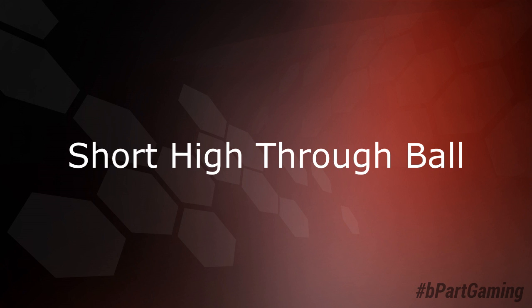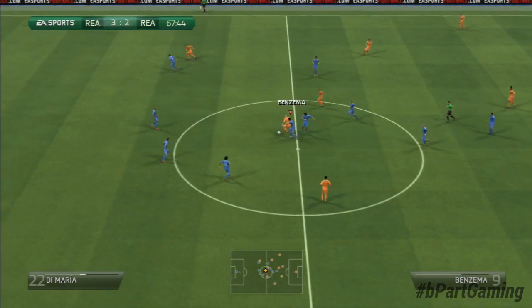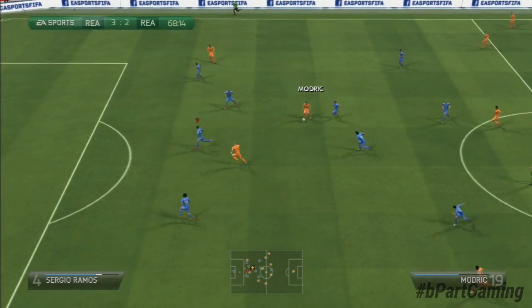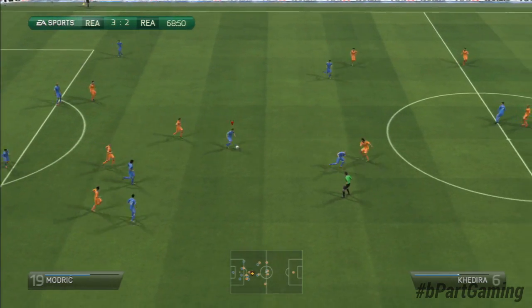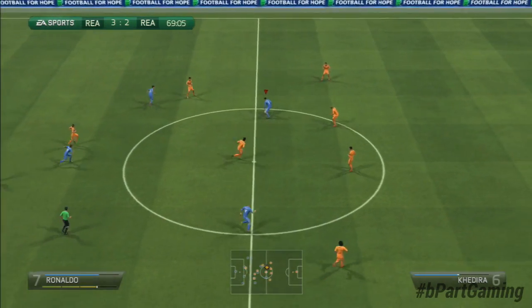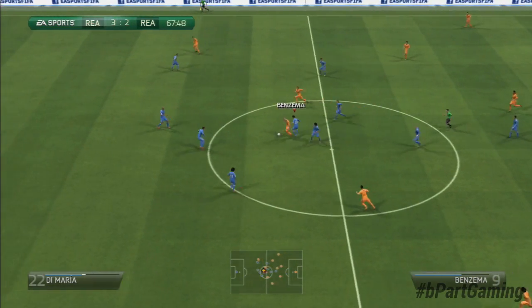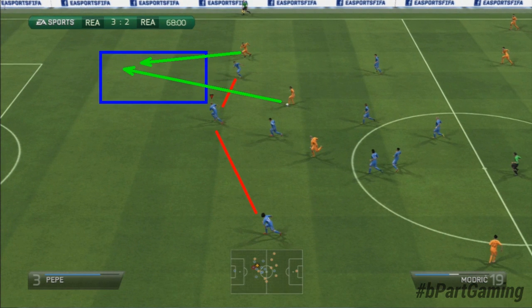Moving on to the short high through balls. Basically the four steps remain the same, but sometimes there are a bit more things you have to keep in mind when defending those. Here we have the scene: the opponent tries to play a short high through ball over the wing, but I cover there. Then he changes to the middle, but I already cover there as well, and I'm able to clear the ball in a very controlled style. Let's take a look in a bit more detail. The first step, once again, is to recognize if there are any good runs from opponent strikers.